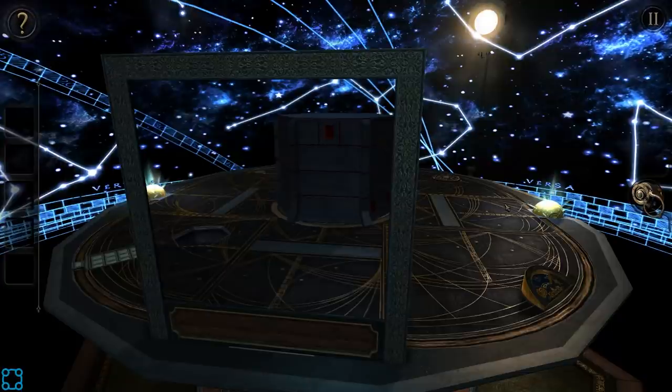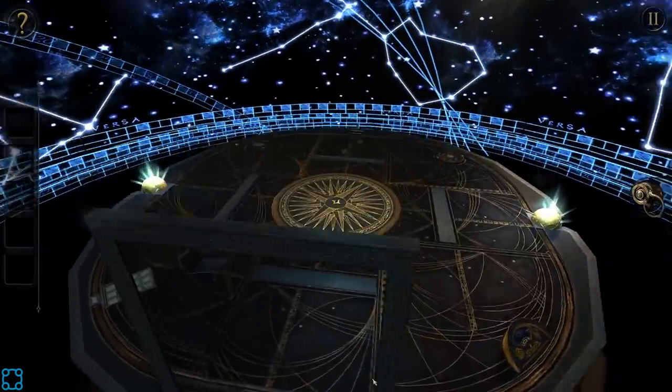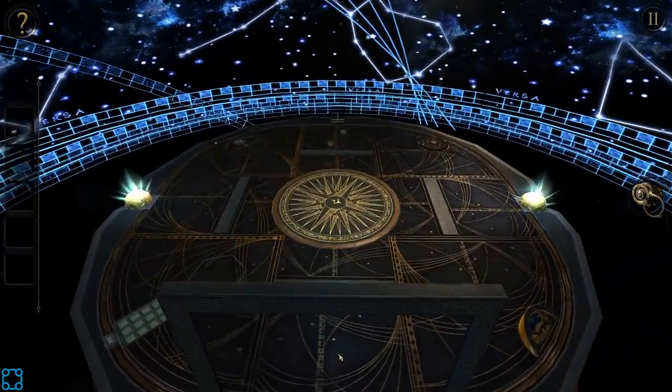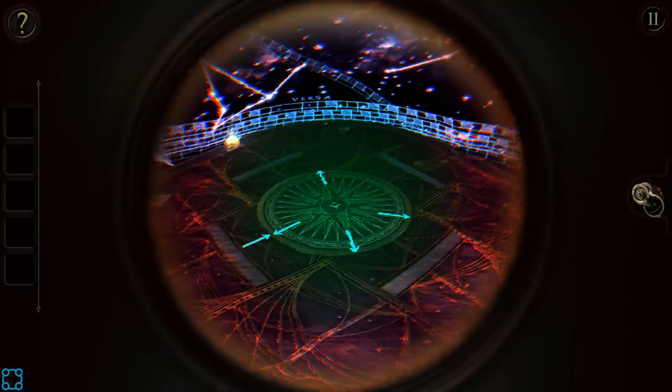Also look at that — the hexagon is empty. You're right. There's just an empty slot. Interesting. So are you writing down what arrow goes with what?